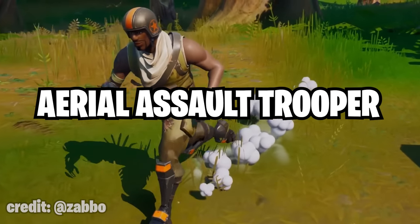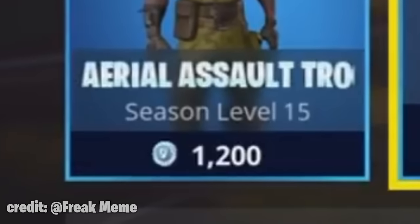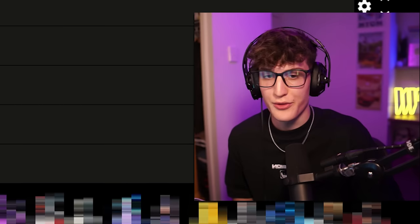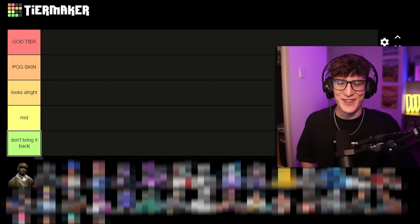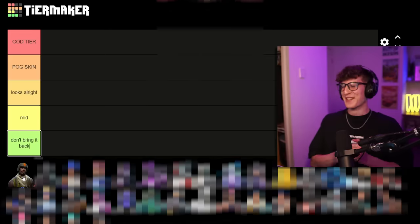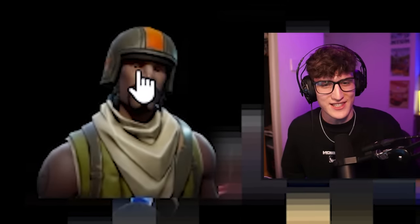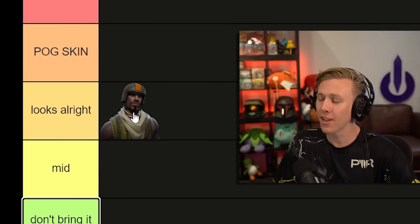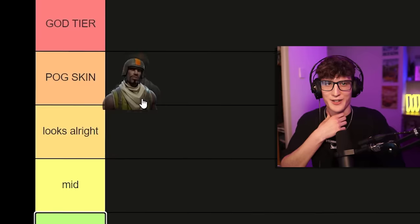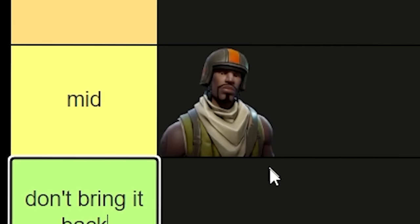We're starting with Aerial Assault Trooper. This was a season shop-exclusive skin, which you can only get at level 15 for about 1,200 V-Bucks. I don't think any of us have this skin. Aerial Assault Trooper — I'd be surprised if you had this, Vin. It looks like the default skin with a helmet on. It's OG, it's actually one of the rarest OG skins. We're going to sit this one at mid.